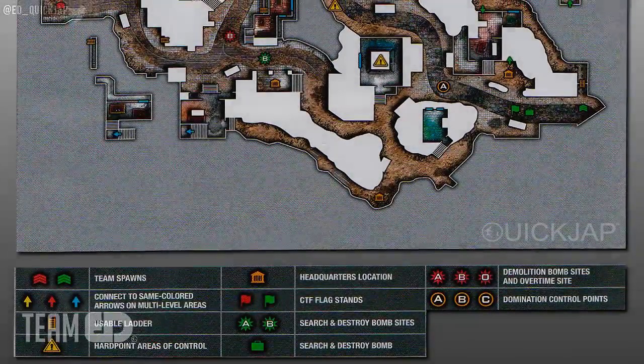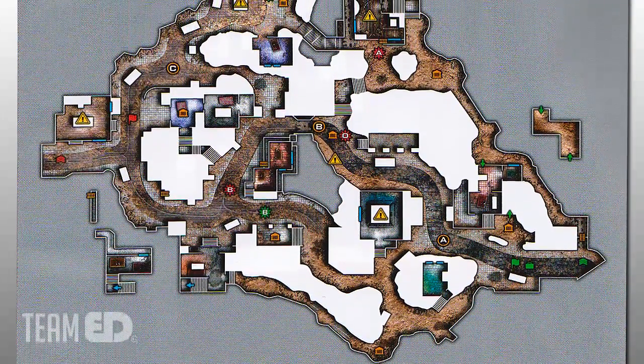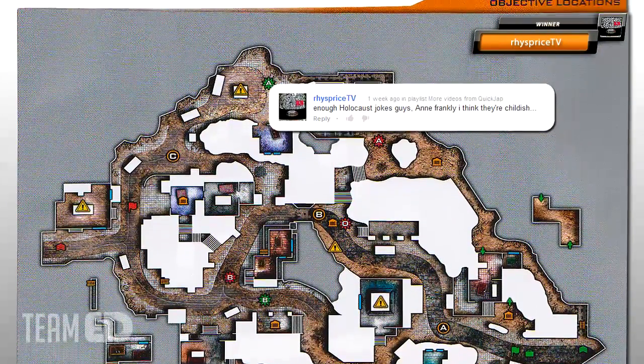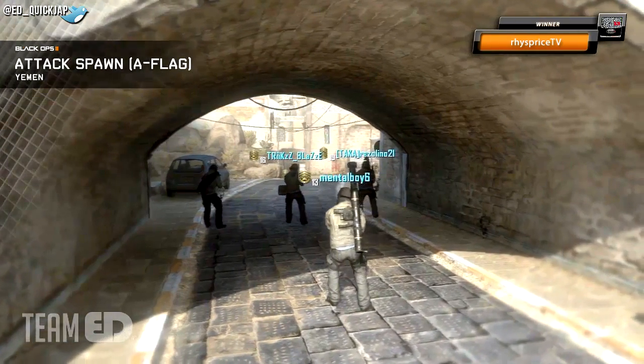The link in the description will take you to a full screen sized image of Yemen which I scanned from the official Black Ops 2 guide I bought — it's got all the details about spawns, HQs, domination spots and all that. Before we start, I'd like to give a shout out to RiceBriceTV for winning the funniest comment challenge from the last episode, so your channel will be featured in the top right hand corner this episode.